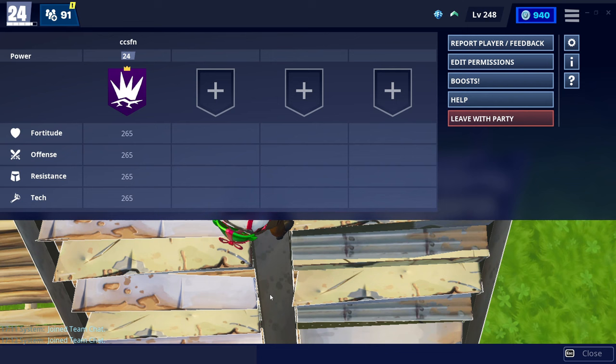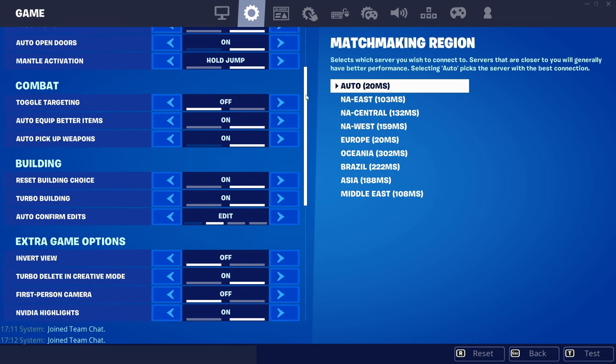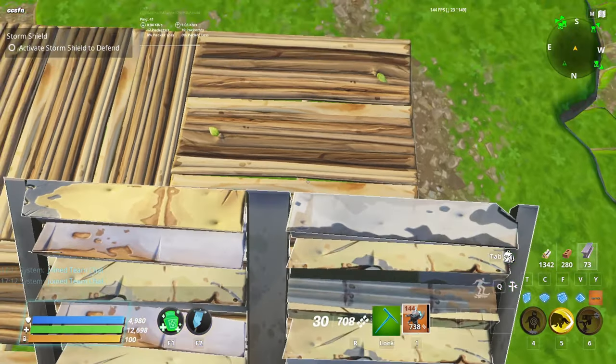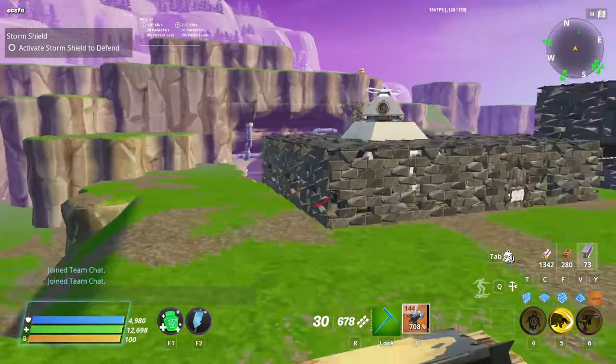If you don't know how to enable first person mode, I'm going to show you right now. We're going to click the settings icon, click game settings, scroll down until you find extra game options, and click first person camera. Turn that on, apply it, and there you go — we're in first person mode. It looks a bit trippy, but we're in.